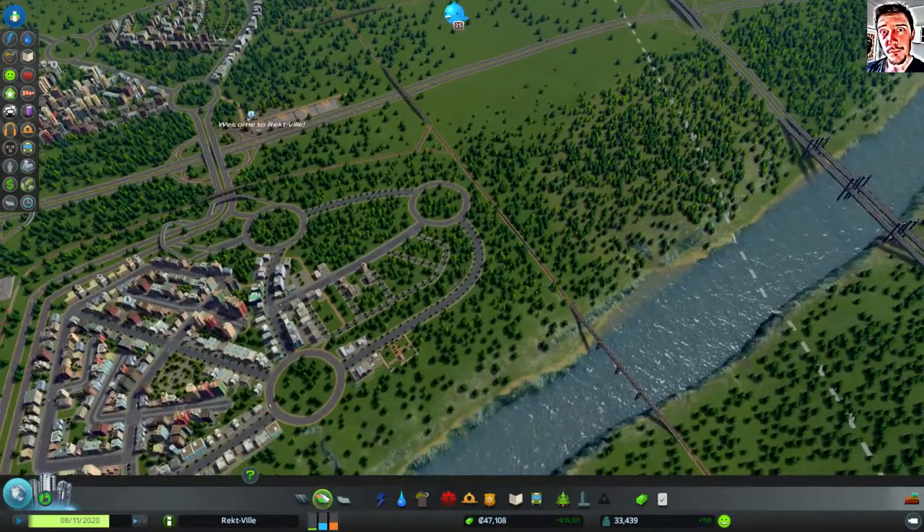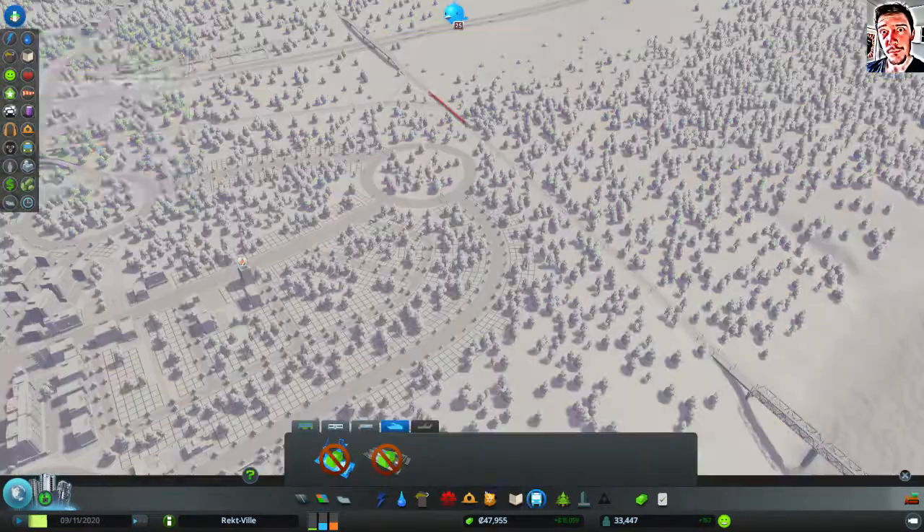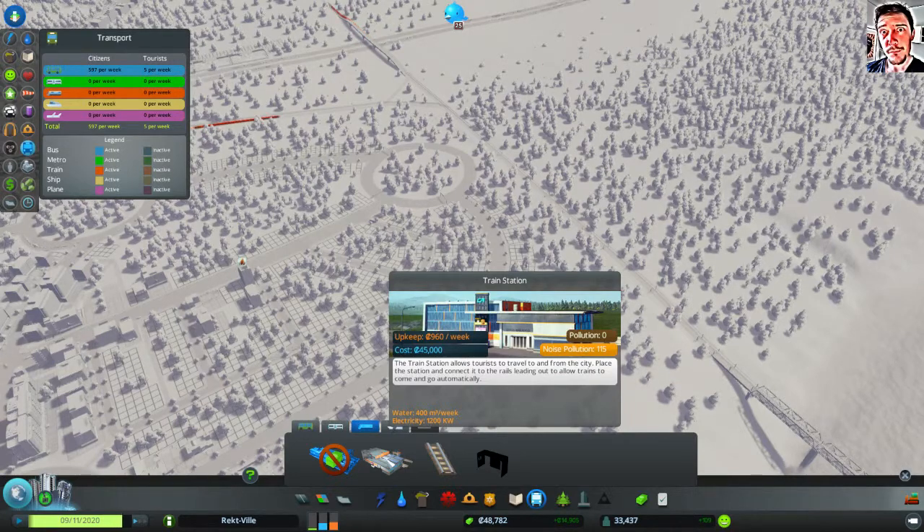So how about that train station? And the metro station — I could build as well. Train station allows tourists to travel to and from the city. Place the station and connect it to the rails leading out to allow trains to come and go automatically.